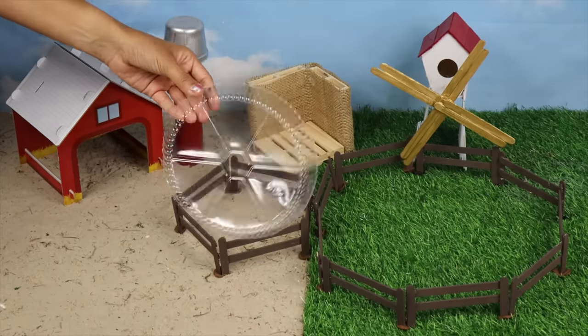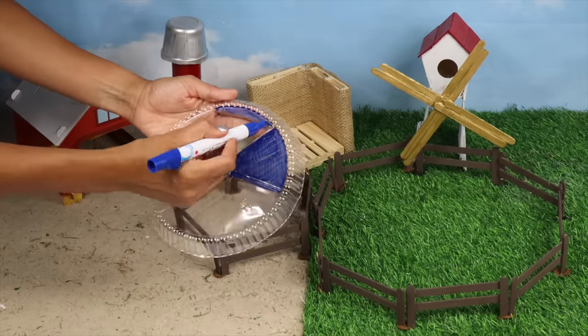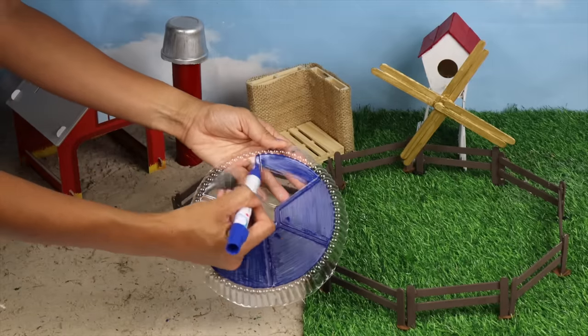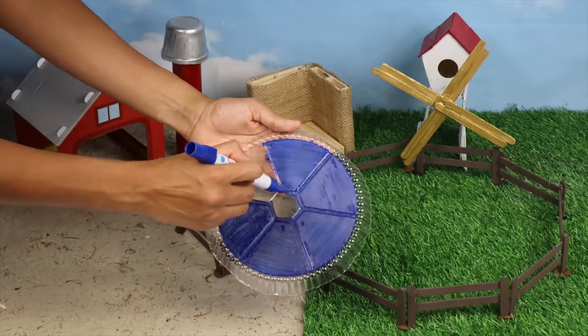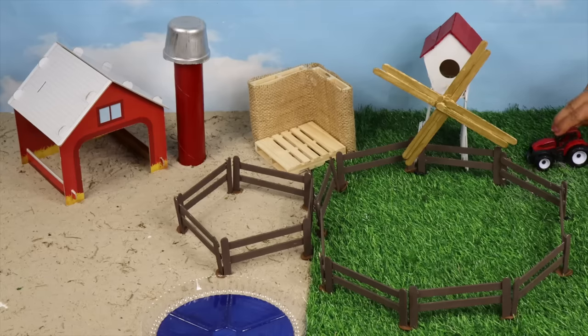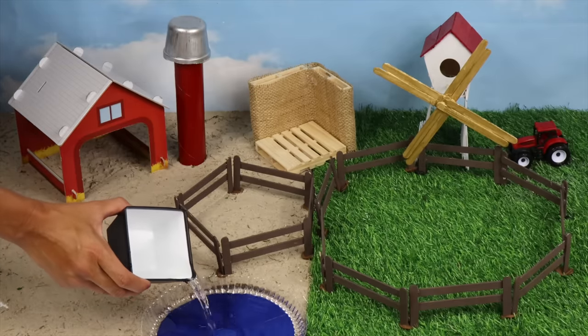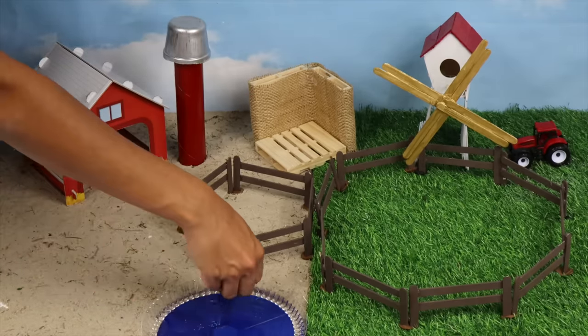Now let's make a pond. We can color this plastic tray with a blue marker. Oh look, here comes a tractor! Let's add water to our pond and blue pebbles.